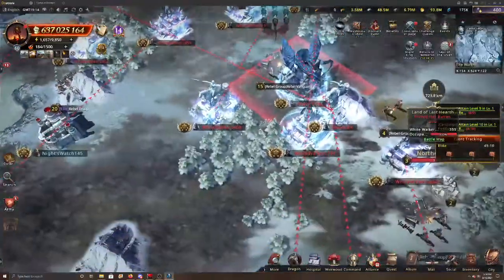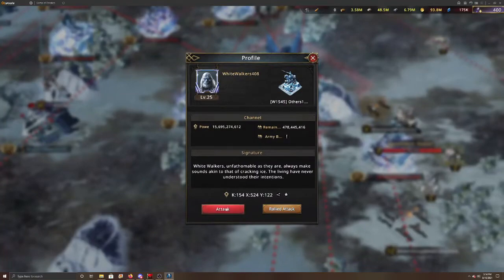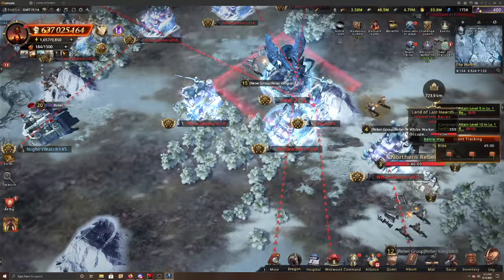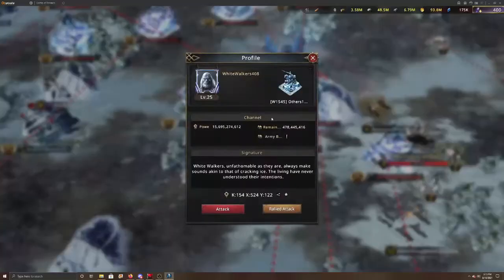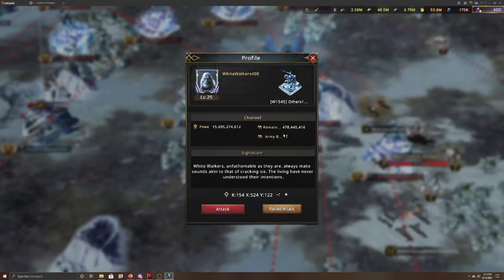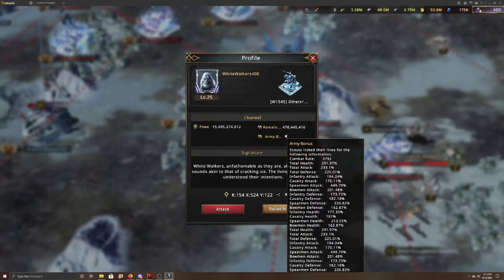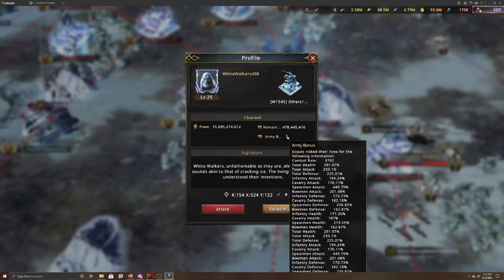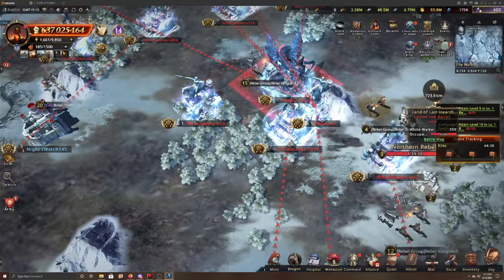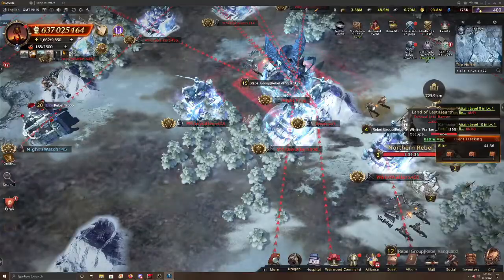I hope this video helped you and you understand a little bit about clicking on some of these, doing a rally attack or a regular attack. Make sure you scout them first with a single soldier. Before you do so, check out their formation right there — it may help you as long as they don't change it. Find the weaker ones and rally them. Don't try to solo them because you're going to be facing 12 million plus troops. Be very careful in that respect. If you have any questions, feel free to ask. Until next time, Mac out — bye!